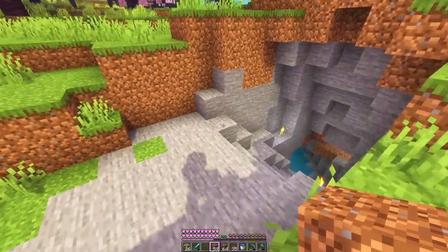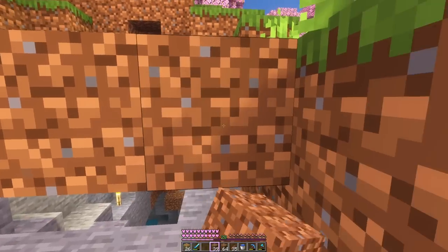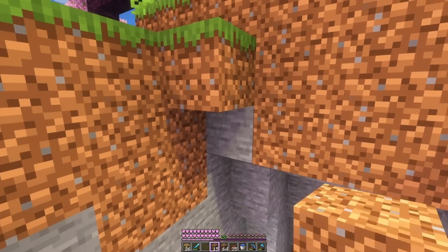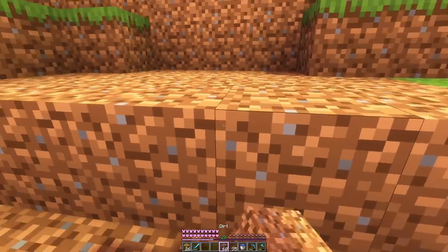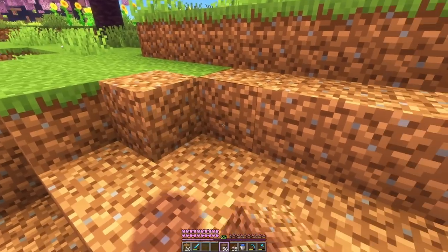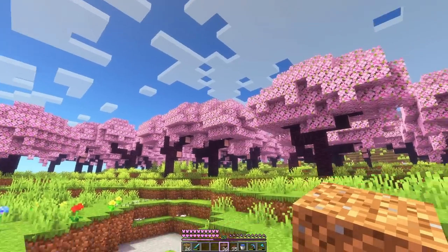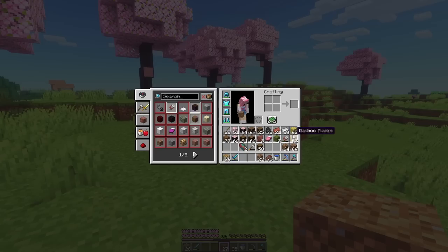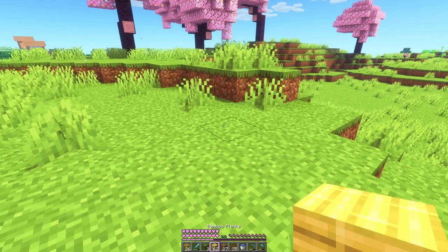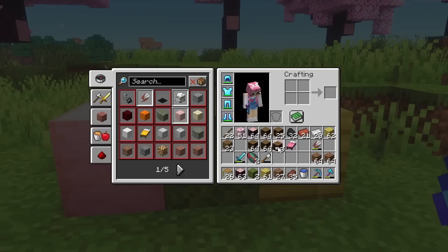There's a couple of big holes, so we will have to do some terraforming. But other than that, I think it'll be perfect. I've seen people do sniffer sanctuaries before and usually the theme is quite bright and tropical, which makes sense because the sniffers themselves look kind of tropical. But we are on a cold mountain in a cherry grove, so I think we'll do something a bit more fitting. We'll make use of having some of these trees in the sanctuary as well as using the pink wood. And then I'm thinking we'll also use some sniffery colours like yellow and green alongside the pink.